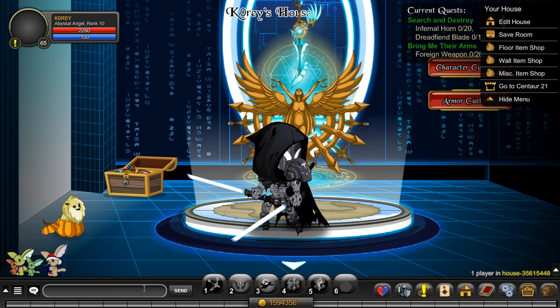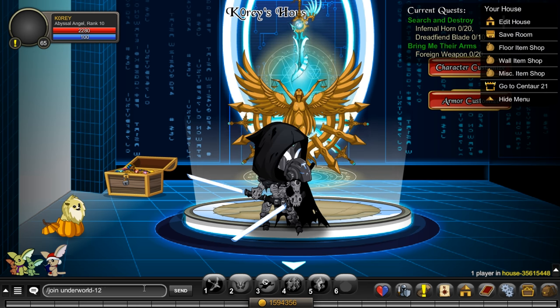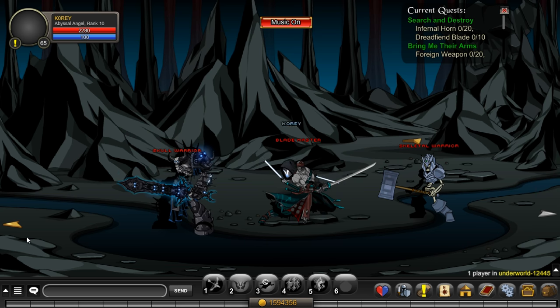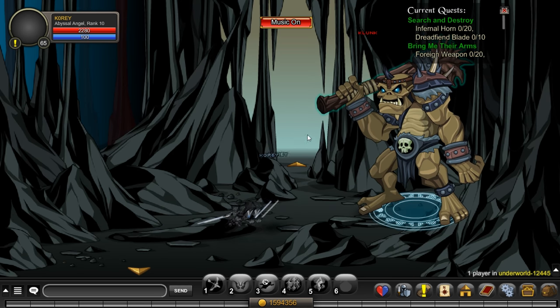To do the quest, you want to type /join underworld. We're going to do a private one so there's no one else in the room. Once you're here at Underworld, follow my character on screen. I don't even have a character visible — I just have the pet equipped because this is a pet review video, so I might as well only show the pets. You can still see the shadow for my character, which is interesting.